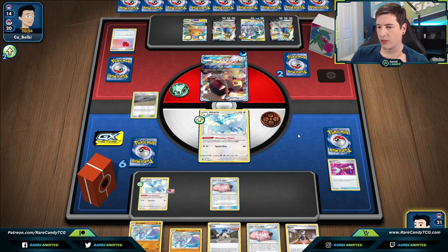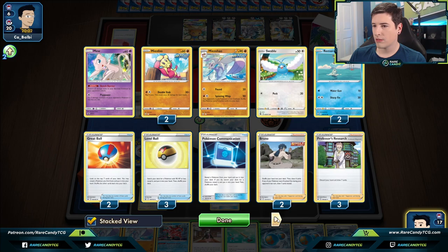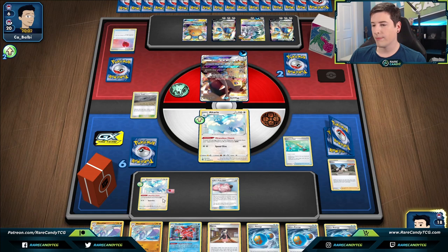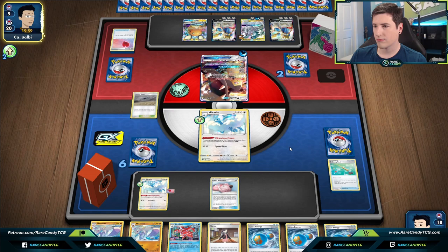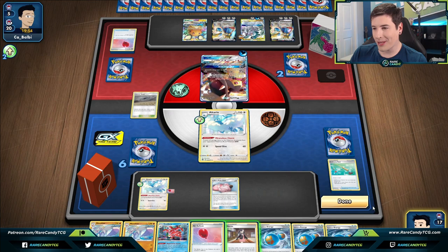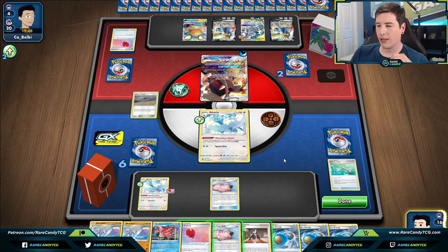Pass back over to us. It was looking like we were guaranteed to lose this, but it's kind of looking okay! They haven't played Tool Scrapper, so I might hold off on the Air Balloon — if they get down a Duraludon I wouldn't be able to move the Altaria. An important turn for our deck — no basics drawn, exactly what we want to see. Just click done. Do they have an out?